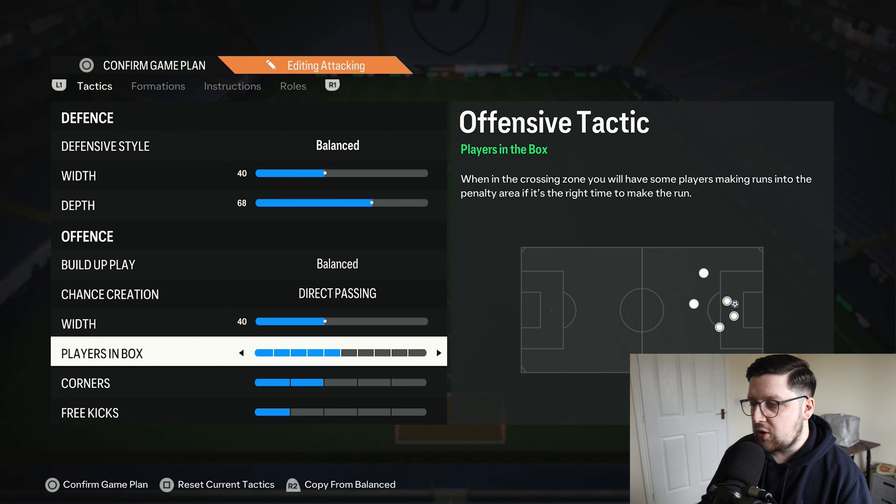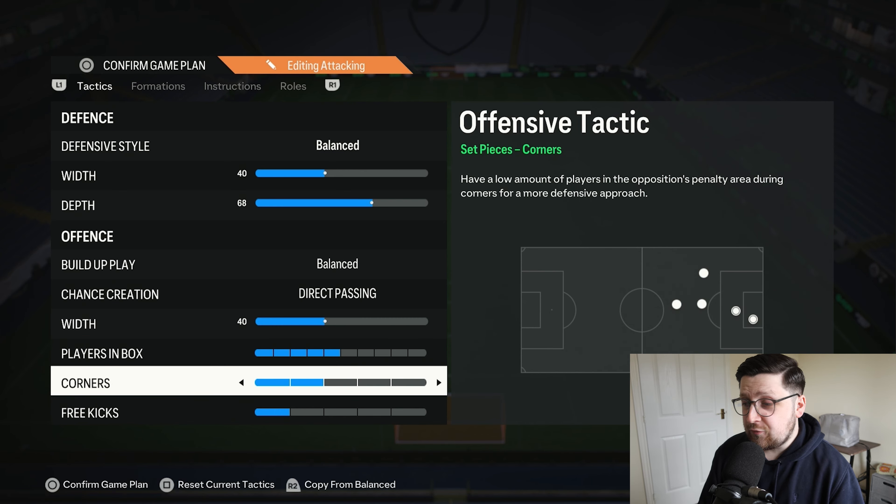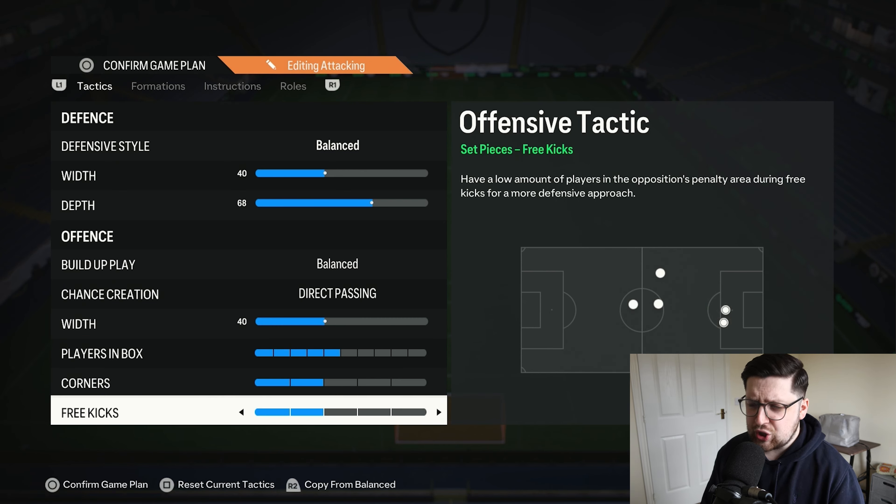Width is at 40, and players in the box is at a modest 5, just to help with the build-up, because there are a lot of players unbalanced in these tactics. For corners and free kicks, Footwith Ethan runs 2-2, though I personally just run 2-1 — go with your personal preference on these if you're going to give these tactics a go.